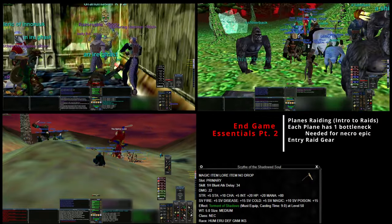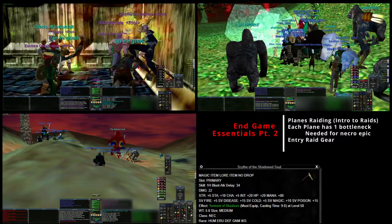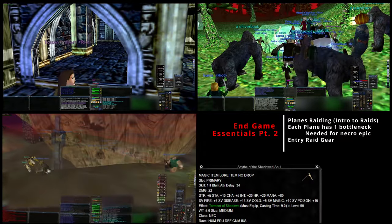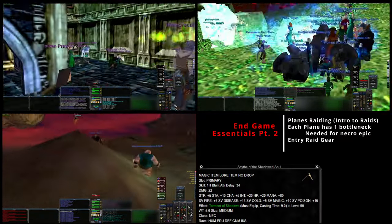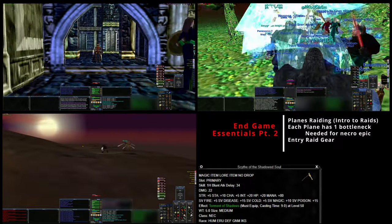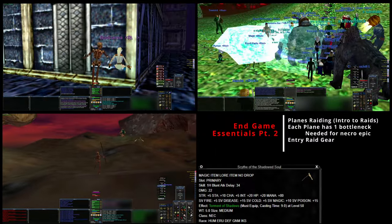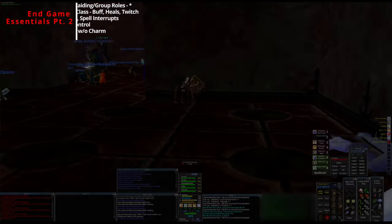There are some other good things that drop - in the Plane of Hate you can get the Wand of Souls, and the Wand of Darkness drops in Plane of Fear. So there are some items that can help you get more entry-level or starter items.